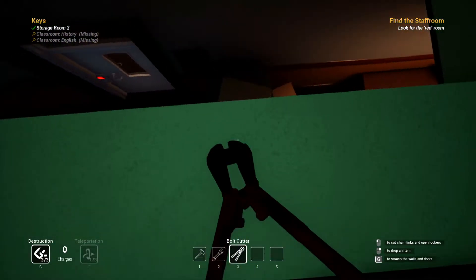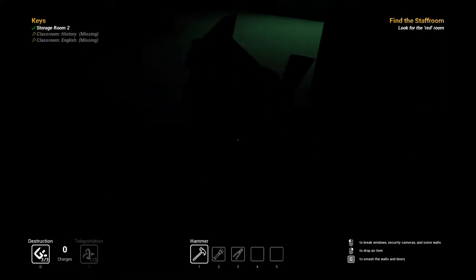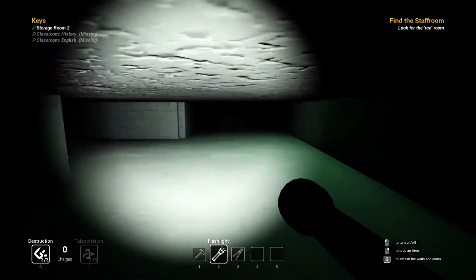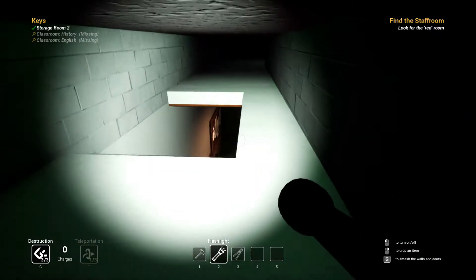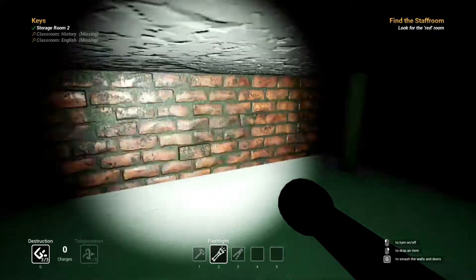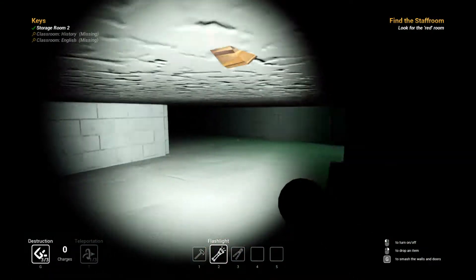I'm now up in the vents. I piled some boxes up there. That's the history room right there. Hopefully there's a way to drop down into the history room — it's right here on the right. I can't get into it like that. The English classroom is going to be relatively easy because right next to the door there's a vent, so all I need is a screwdriver and then to find my way back to the vent.